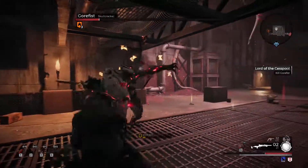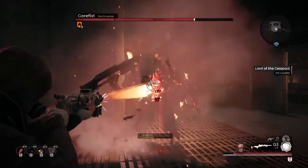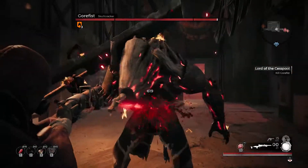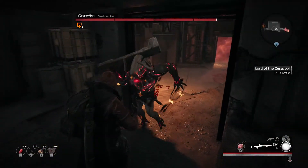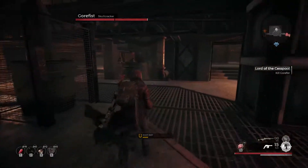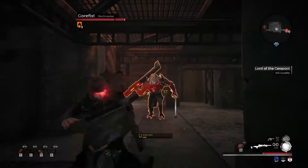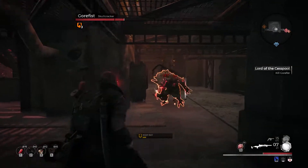The rest of Gorefist's moveset mostly consists of rudimentary swings and smashes, none of which are too difficult to dodge with some practice. His punches and turnaround attacks can be really hard to read, but as long as you try not to get too close, it's rare that you'll have to contend with these. The same can really be said about the rest of Gorefist's moveset too — as long as you stay a healthy distance away, he'll have a hard time reaching you.